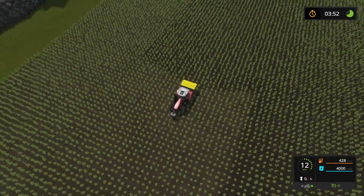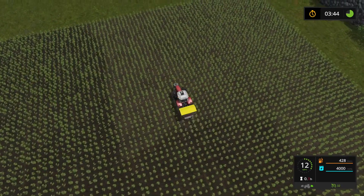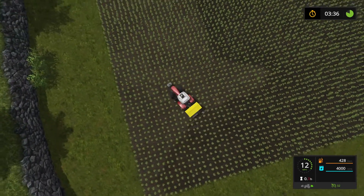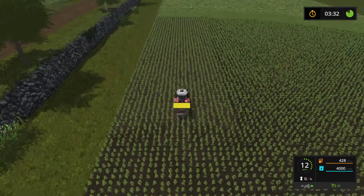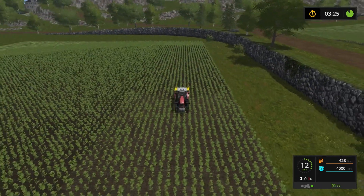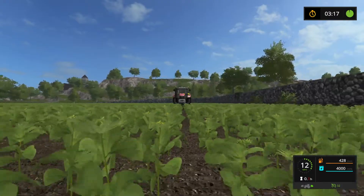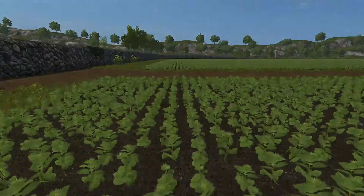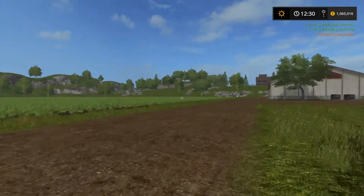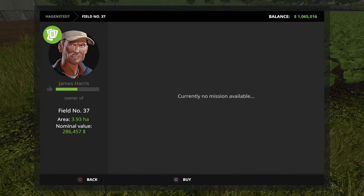What do you think? One more pass? Yeah, one more here. We'll just do a quick turn here. And we got it! Alright, guys — made a little extra money doing it too. So let's buy this field. Let's run and buy this field. Tell you what, that's a ways down there, so I'm going to teleport real quick and buy it.